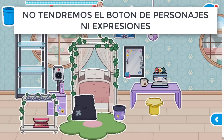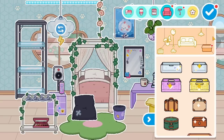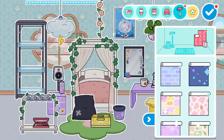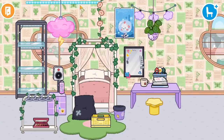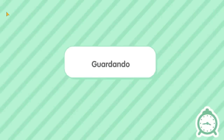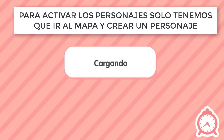Ni bien hacemos esta casa, no vamos a tener ni el botón de personajes ni el botón de expresiones. Tranquilos, no se asusten. Porque quizás ustedes vienen acá, se emocionan, nacen en una casa y se dan cuenta que no tienen lo de personaje ni lo de expresiones. No pasa nada. Para eso nos vamos a volver al mapa — vamos a tener que ir a crear un personaje desde el mapa.